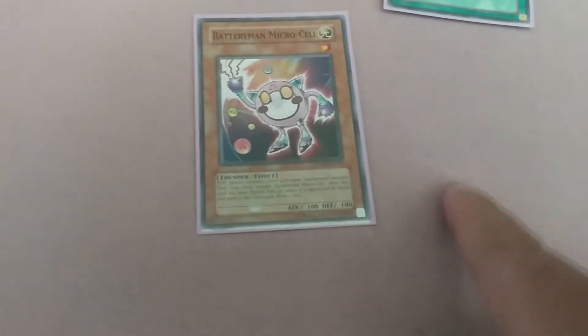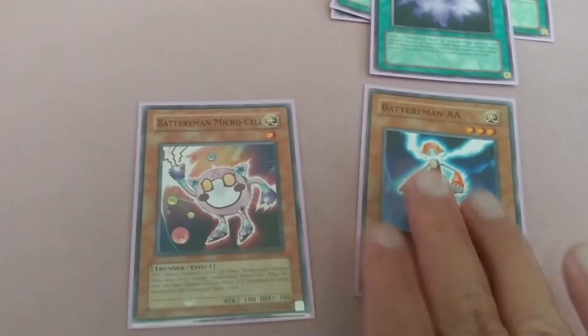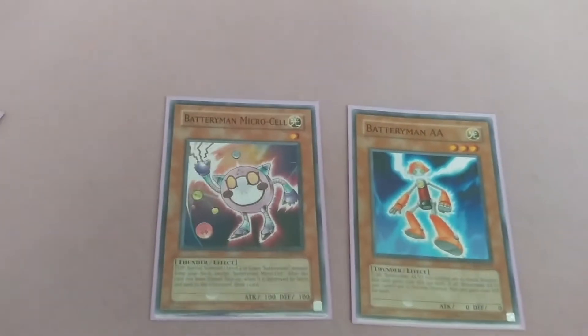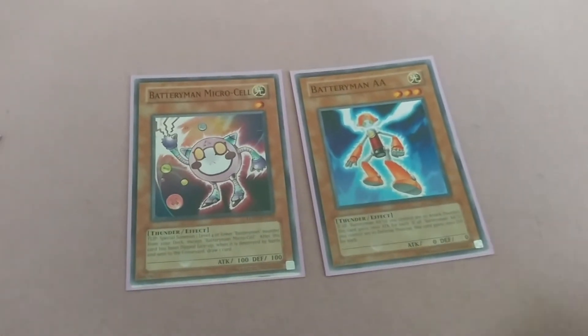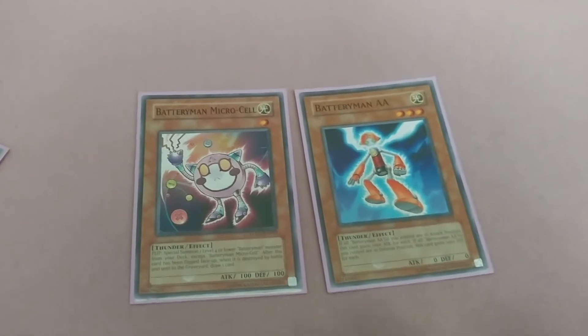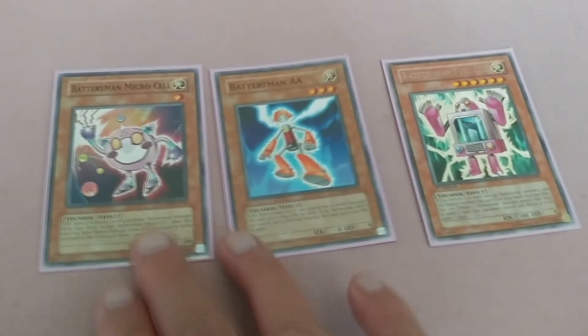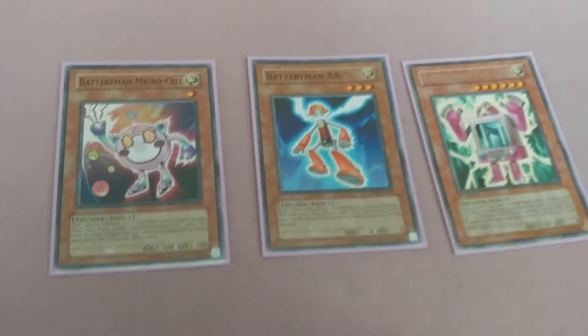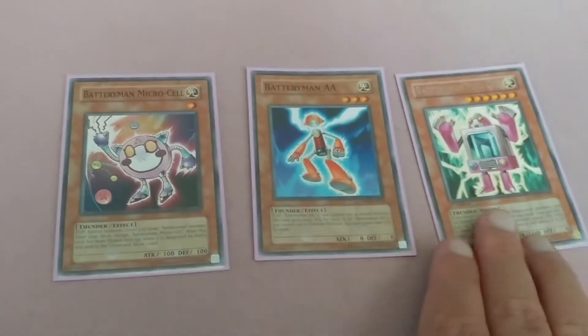Now for some combo explanations. Battery Man Microcell must be flipped — flip it up, special summon a Double A from deck. Now you have two Battery Men on the field. That triggers Fuel Cell — since you control two Battery Man monsters, special summon Fuel Cell from your hand. So you got a flip summon, a special summon from Microcell, and another special summon from Fuel Cell.